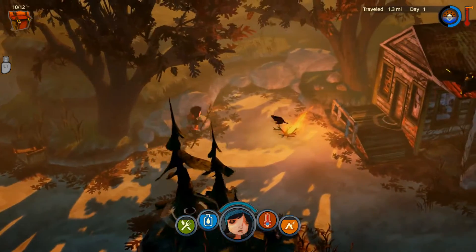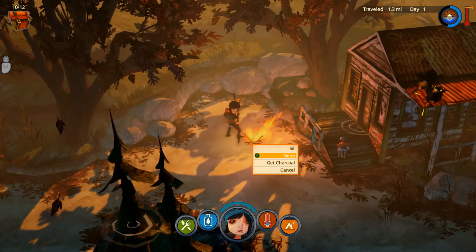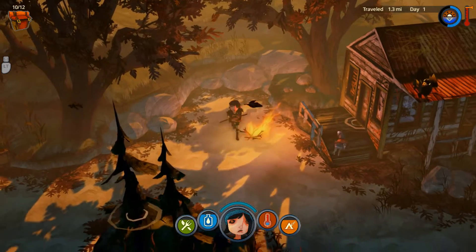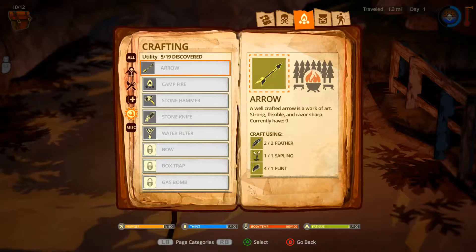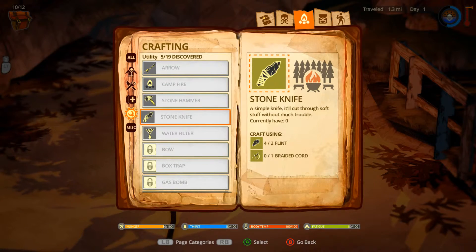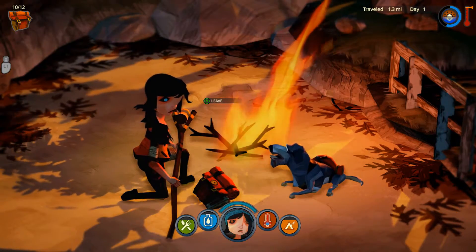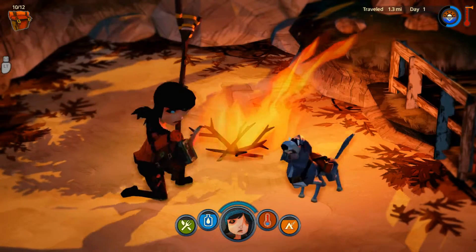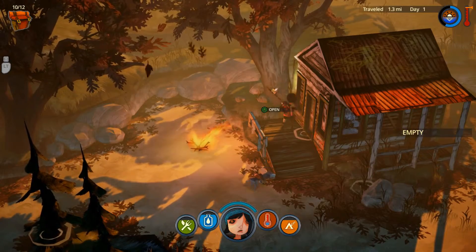I got rags. New discovery — stone hammer schematic added. Yeah, it's because I got all of the items required to make it, so it automatically popped into my inventory. A fire — nice and warm. Use fire. I'm assuming I can make food here. Sleep, get charcoal, or sit. Let's sit. I crafted a campfire — I can craft or I can sleep. Oh, I can loot the cabin.